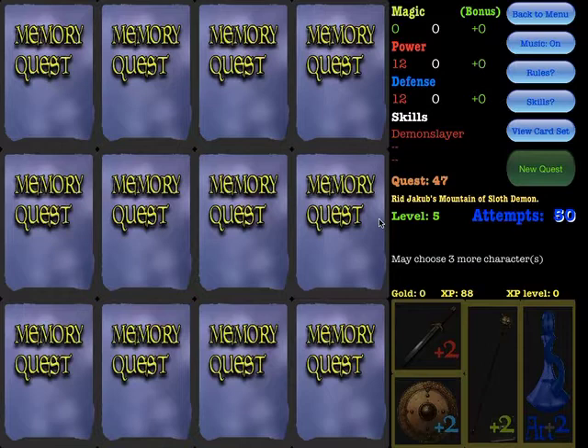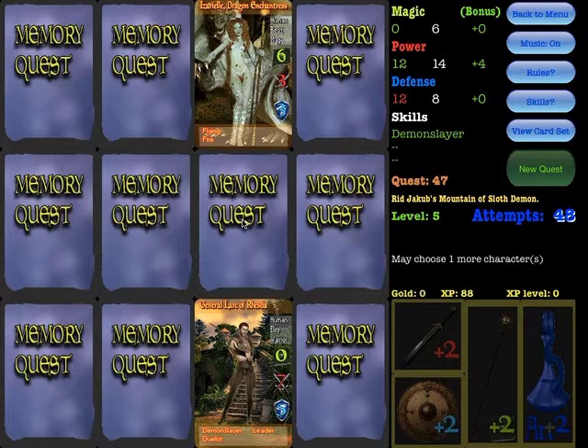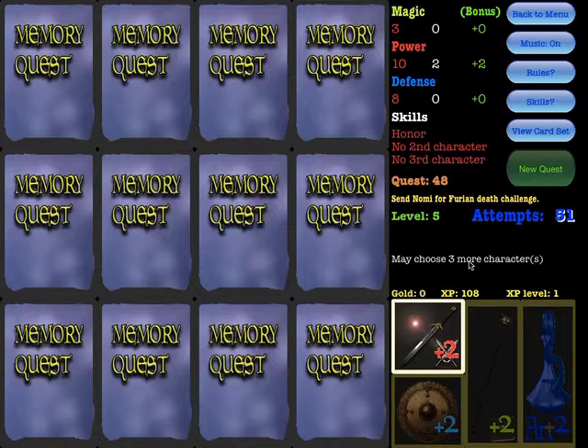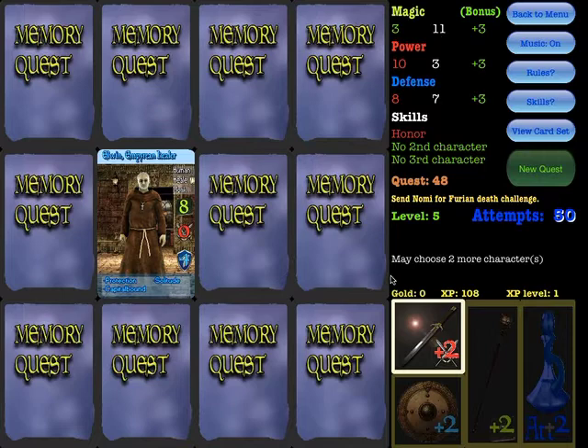The demon slayer skill means that if your quest contains the word 'demon,' you get a power bonus. You gain an experience level, and that gives you extra gold and extra attempts. Gold you can spend on items to boost your magic power or defense.